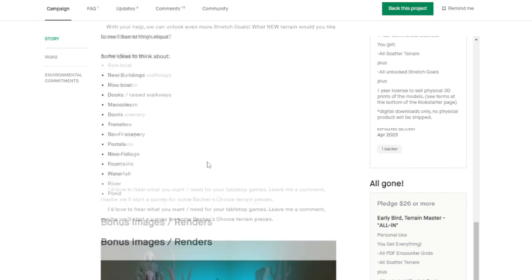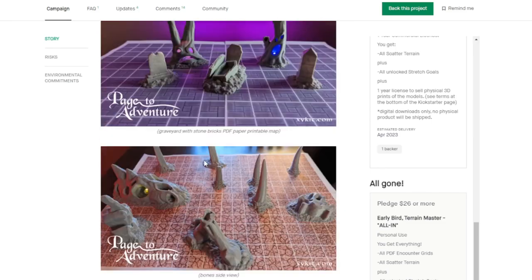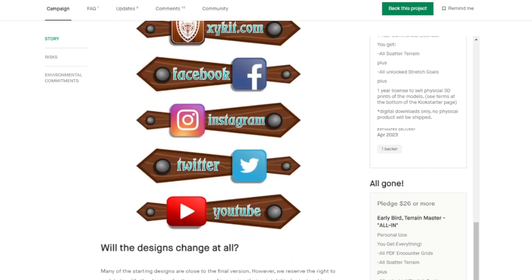All of these files will be delivered by April 30th and may take a little bit more time depending on how many stretch goals are unlocked. Also use the link below to go to Zykit.com because he has all of the files from his previous Kickstarters as well as some laser files — which is how I got to know Jason, as I was looking for laser files when I got my CO2 laser a while ago.